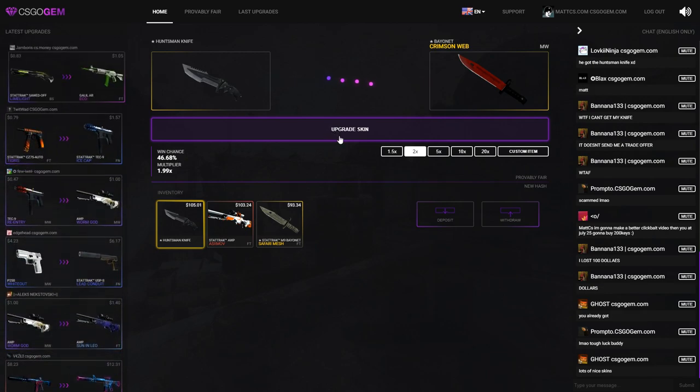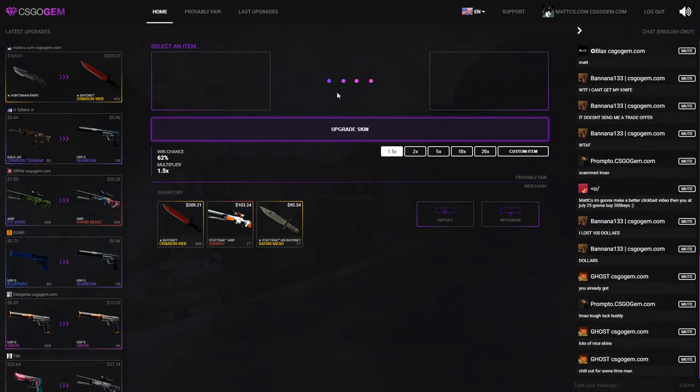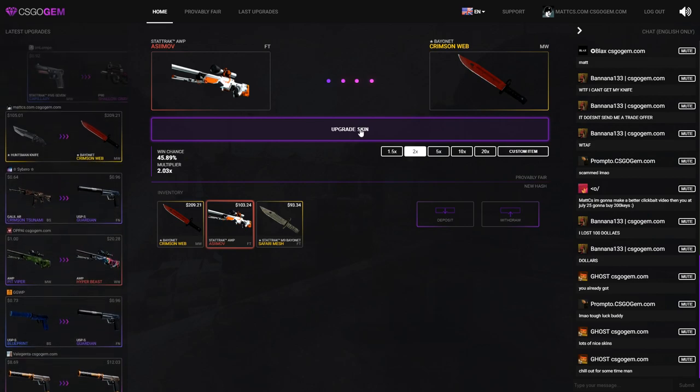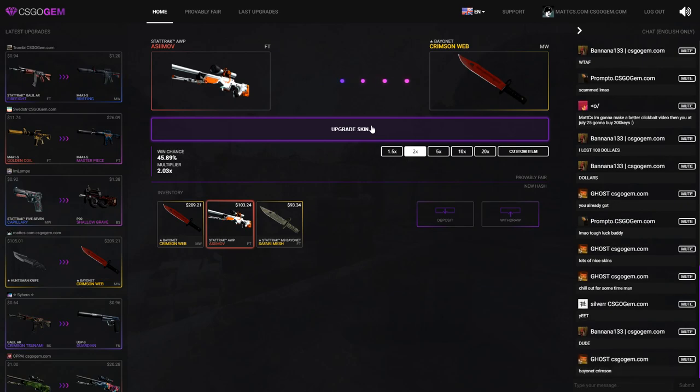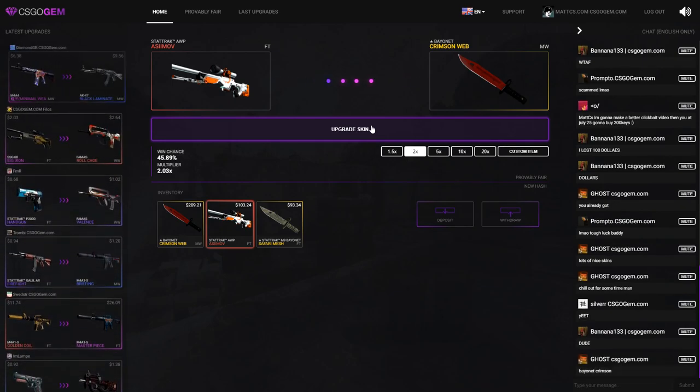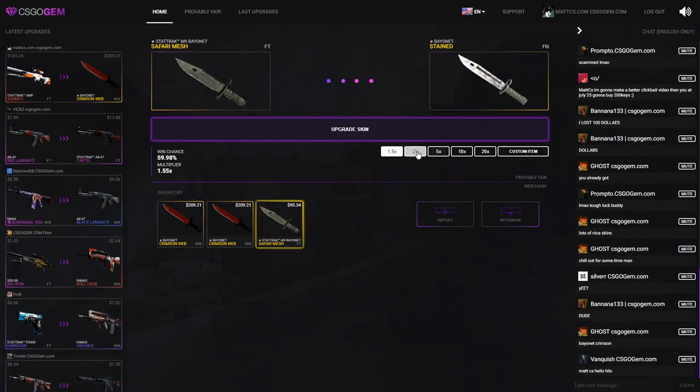You never know if I can get the Howl because it's gambling. I just keep talking over the animation and getting lucky right now. I'm getting the same knife twice — Bayonet Crimson Web Minimal Wear, slide right into my inventory. Let's go! I'm getting lucky again.